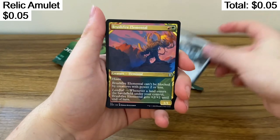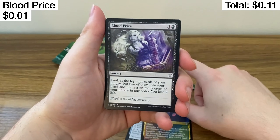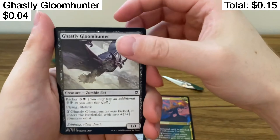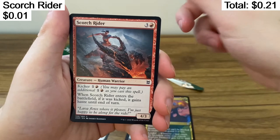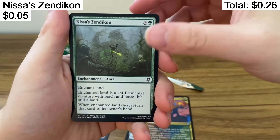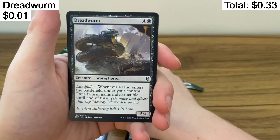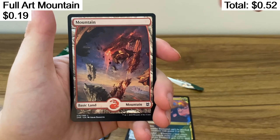Relic Amulet. Brushfire Elemental — that's cool looking. Blood Price. Ghastly Gloom Hunter. Ardent Electromancer. Cliphaven Sellsword. Scorch Rider. Nissa's Zendikon. Seagate Barret. Bubble Snare. Inordinate Rage. Dreadworm. This thingy. Mountain.